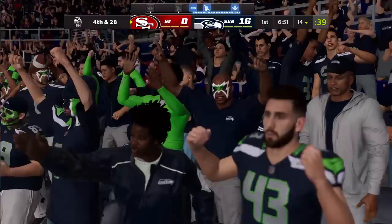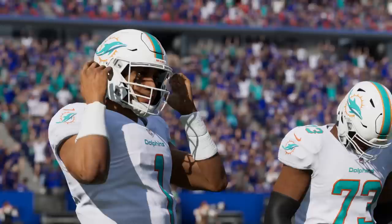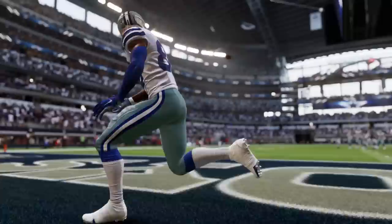Number seven on the list is home field advantage, also a next-gen exclusive feature. Similar to what we saw in the old NCAA games, but with much more added on top. In certain stadiums like the Seahawks, you'll see the squiggly lines on the field making it harder for the offense to read plays. When you play in Denver the away team fatigues faster due to altitude, or in Miami because of the blazing heat while the home team sits in the shaded side of the stadium.